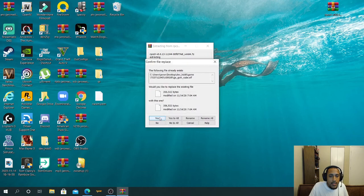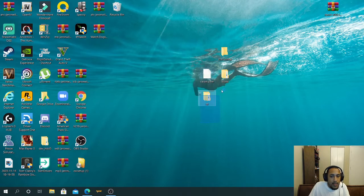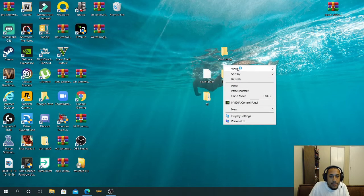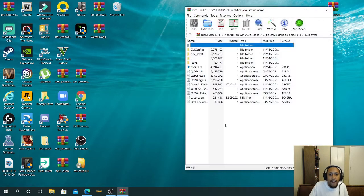When prompted, click yes to proceed with the extraction. If it does this, go ahead and highlight the files and drag them to your desktop. Then you want to open the files.